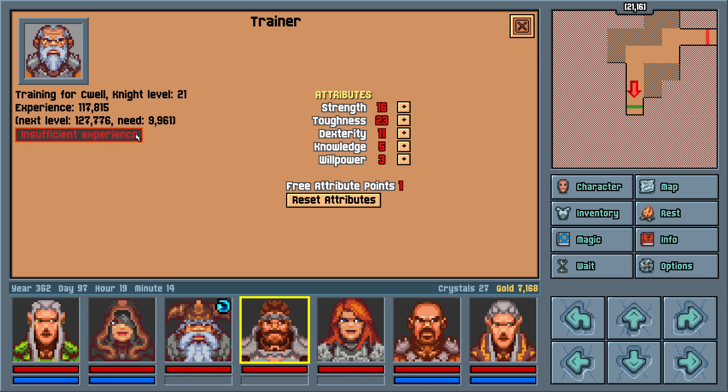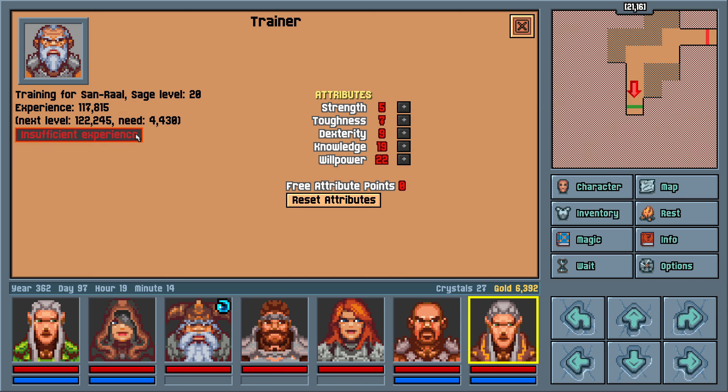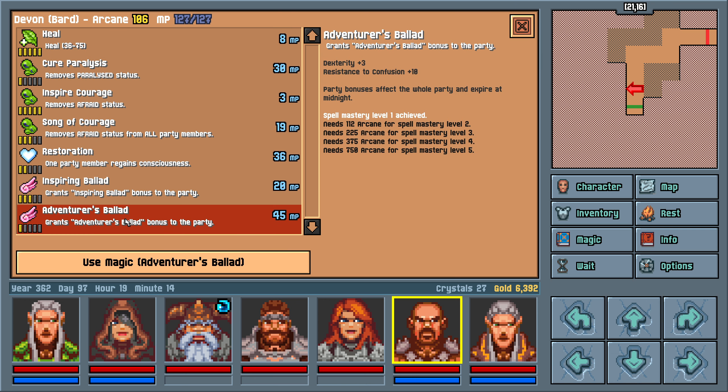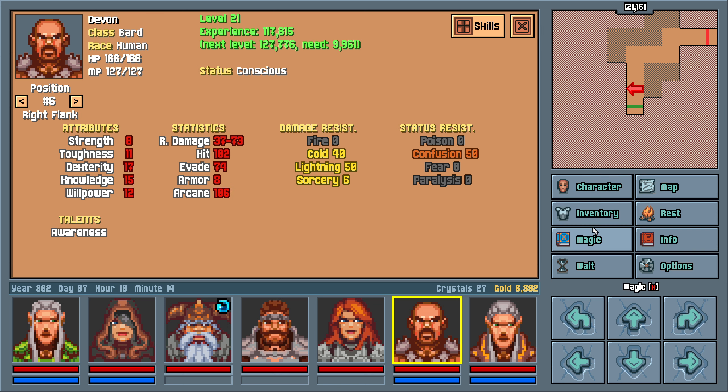This is two levels for the front row — hell yeah. And Devon, I guess, got some extra spells. Adventurer's Ballad — dexterity and confusion resistance. What's Dex do for us? Hit bonus, evade bonus, and damage. That actually probably wouldn't be bad for him specifically.